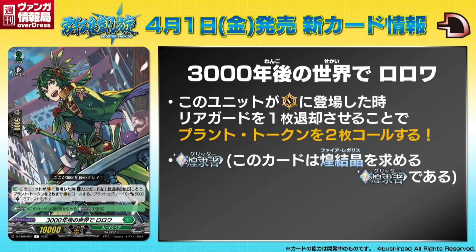Next we have another Roroa. Auto: when this unit is placed on V, cost retire one of your rearguards and call up to two plant tokens. Since you have the plant token from last turn, it's basically turning one into two. The reason they do it this way instead of just having this one call another plant token is probably so you can't splash this as easily into any other deck. So you can't just say 'I value the confirmed plant token here over whatever else Stoikea line I might be running' — you can't just splash this into Zorga as just a grade two. You're forced into the complete one-two line.